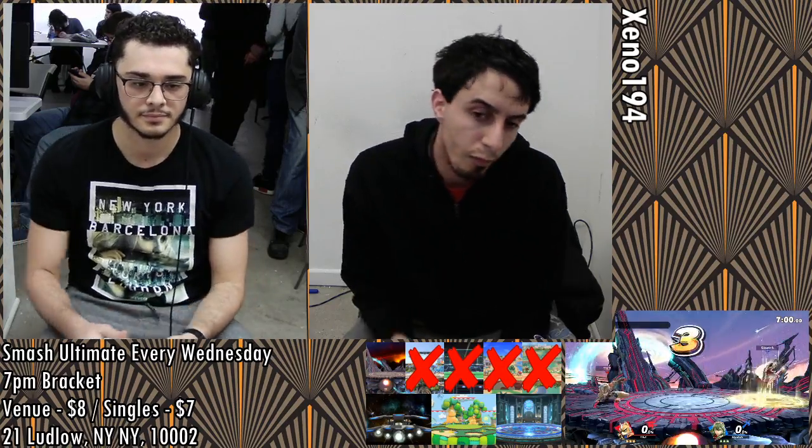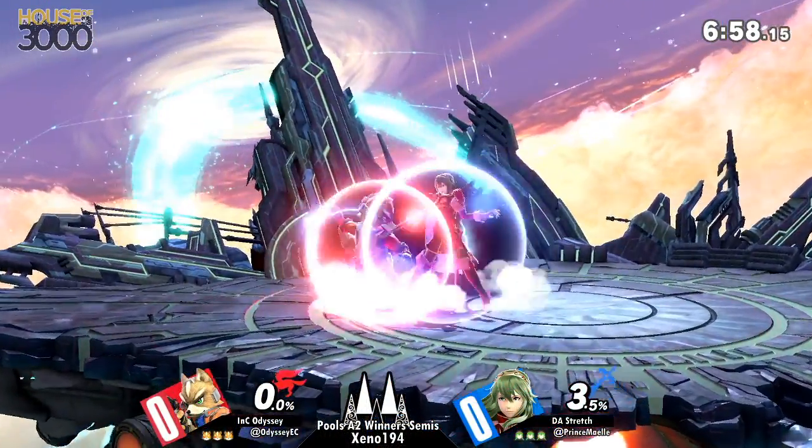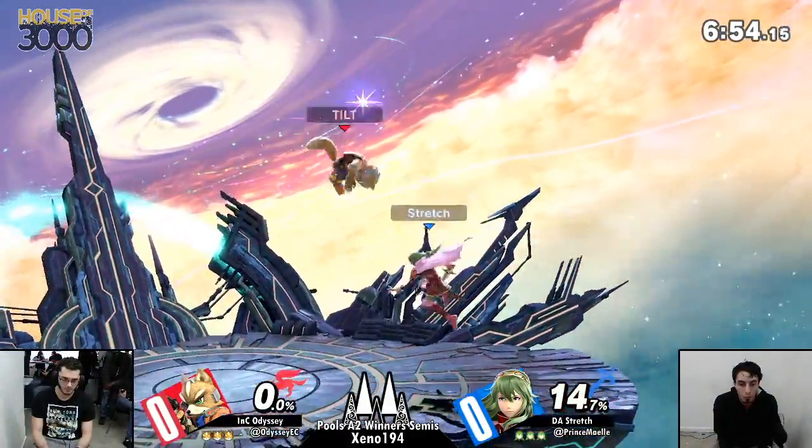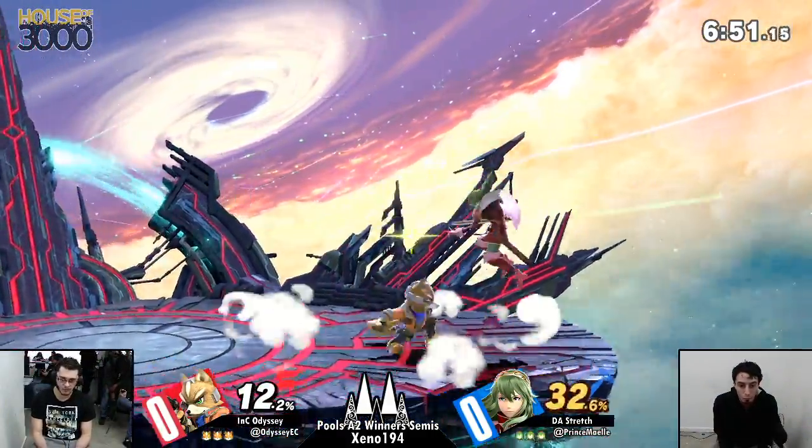So the main things to watch out for in this matchup are the ways in which Fox is able to bait Lucina into throwing out hitboxes, and the ways in which Lucina is able to make sure that her spacing is fine and is threatening Fox in an efficacious way.